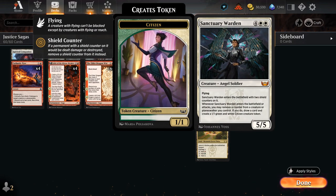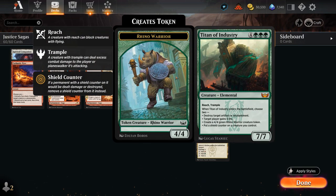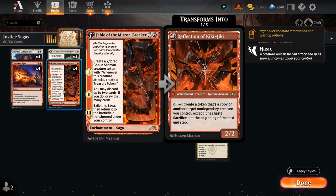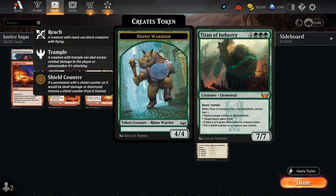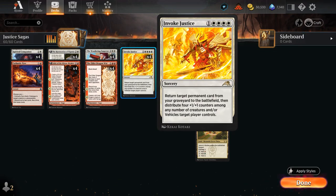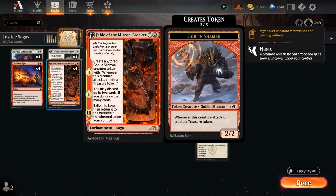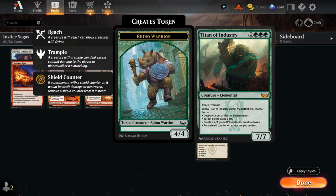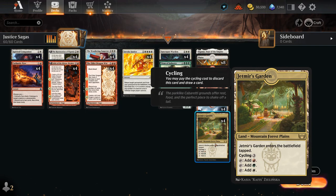Both can come down and stabilize the board by making additional tokens — a 1/1 in the case of Warden, which can also draw additional cards, and Titan of Industry making a 4/4 Rhino most of the time, can also put a shield counter somewhere, take out an artifact or enchantment, and/or gain 5 life on a 7/7 with Reach and Trample. Both creatures are incredibly powerful if we can ever copy them with Reflection of Kiki-Jiki, abusing their Enter the Battlefield ability. Fable's Chapter 2 can also help us discard expensive cards like Titan and Sanctuary Warden to eventually bring back with Invoke Justice. The Shaman token not only ramps us but the Treasure tokens can also fix our mana to potentially hard cast Titan of Industry.